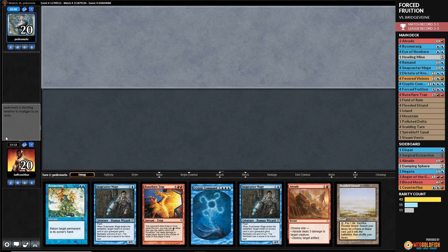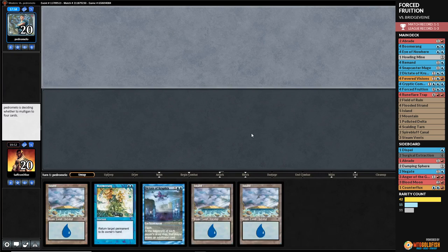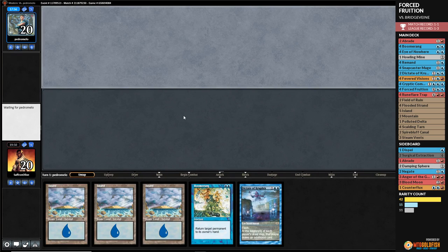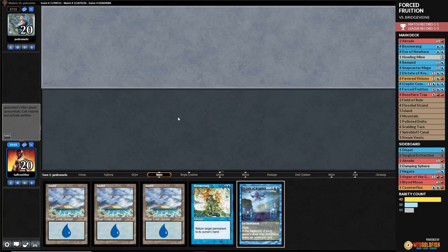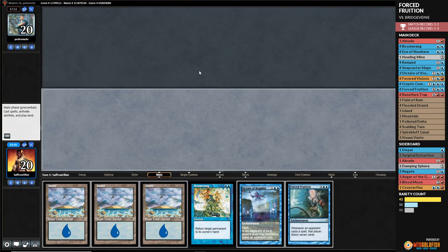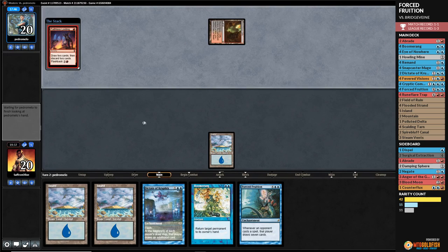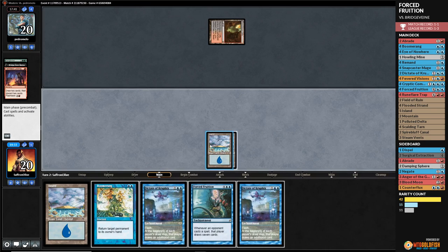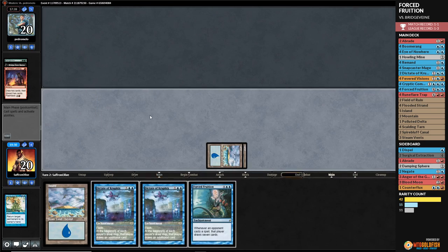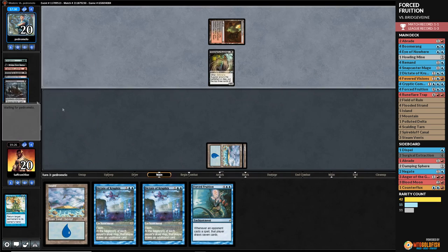It worked! We didn't even need Forced Fruition — we just annoyed our way through that matchup. It is possible to win even against that tough matchup, and we didn't even draw Anger of the Gods. Game three though, we mulliganed to five. Our opponent's five-card hand had Bridge from Below, Vengevine, and Faithless Looting — an absolutely absurd five-card hand.